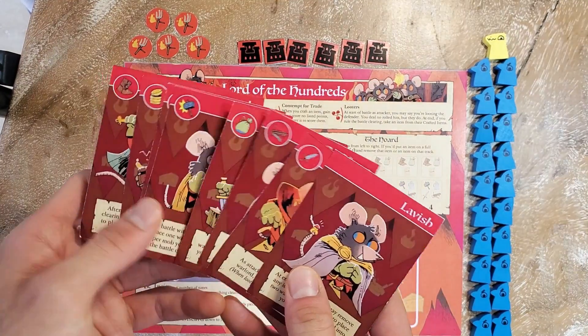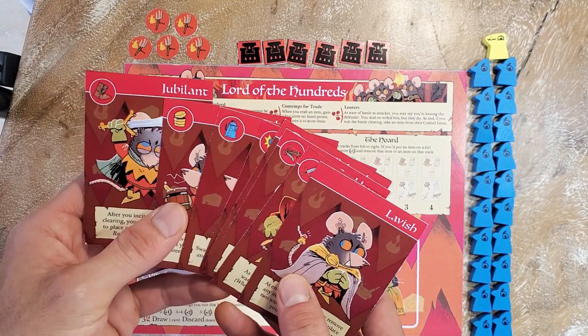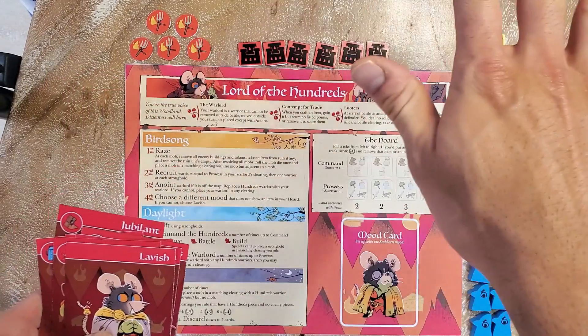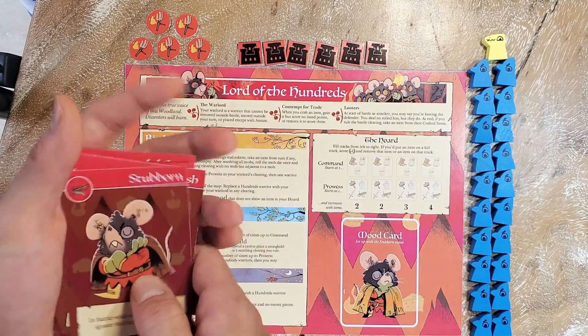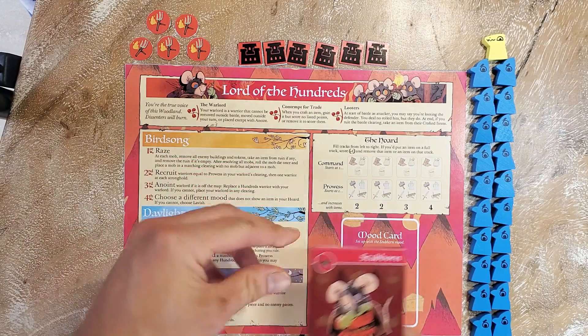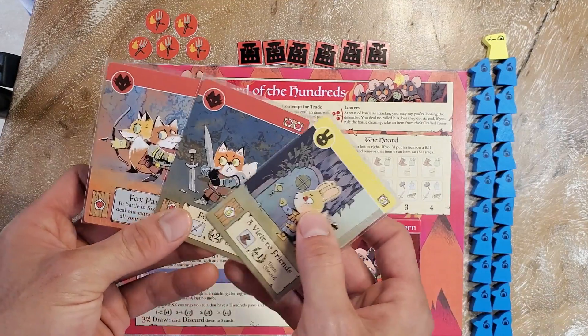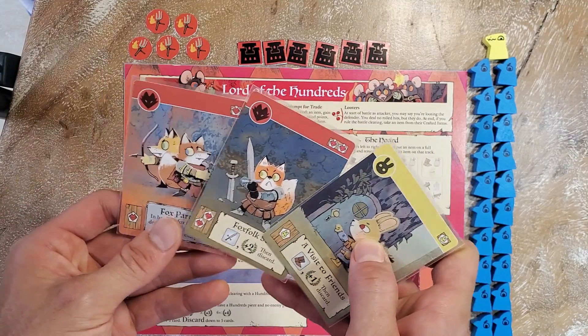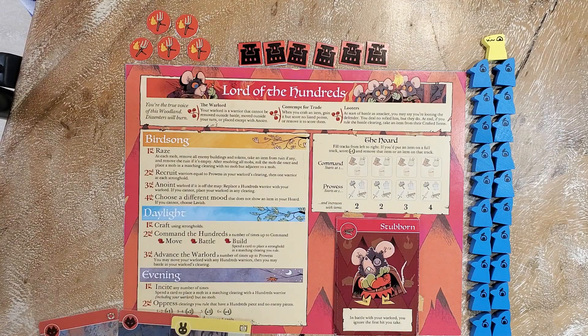Let's talk about setup. We must choose Stubborn mood to start the game — it says 'setup with stubborn mood.' We start with a hand of three cards: Fox Partisans, Fox Folk Steel, and a Visit to Friends. Now let's set up the game — a 1v1 against the Marquis de Cat. The cats have taken the top right corner for the keep, and in this simple setup we take the opposite corner clearing.